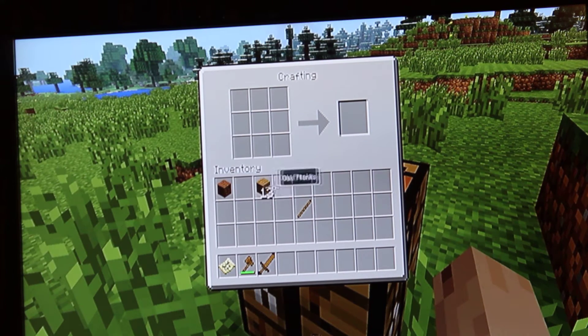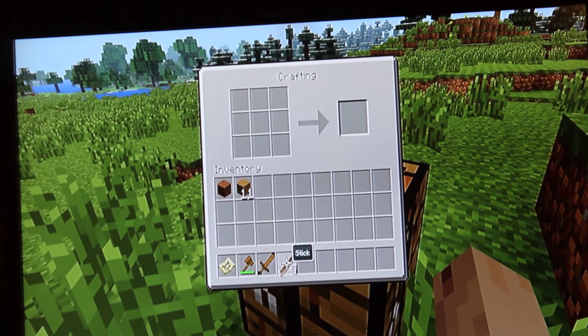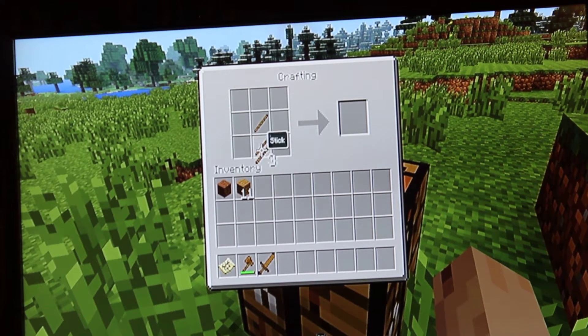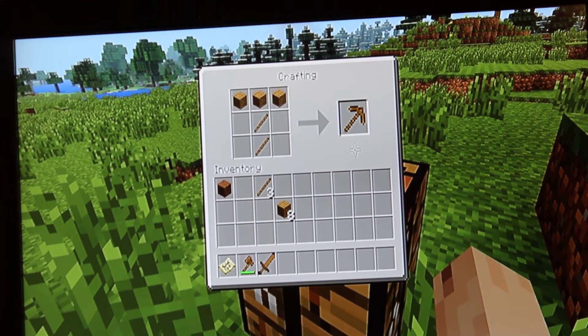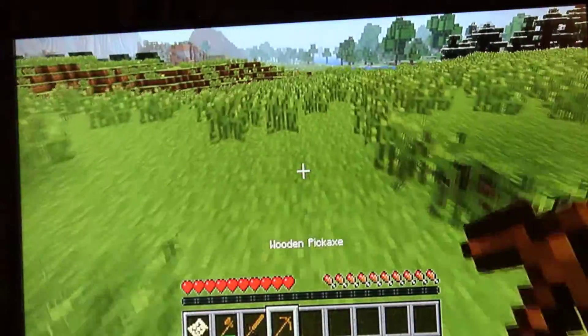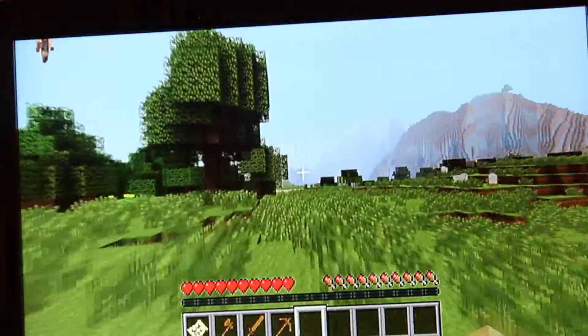Just go across some of those sticks and make a wooden pickaxe. Got some stone to upgrade already.